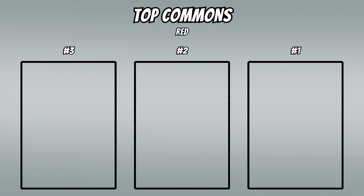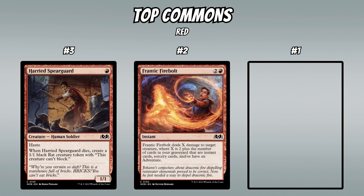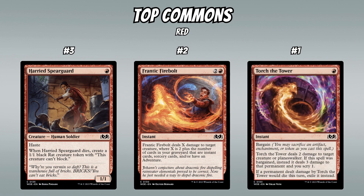In red, at number three is Harried Spearguard — a 1-mana 1/1 with haste that dies into a rat; don't overlook these 1-mana creatures, they consistently overperform. At number two is Frantic Firebolt — 3 mana for 2 damage at baseline, likely 3 or more most of the time, with limitless upside — 3 mana for 8 damage is possible. At number one is Torch the Tower — one mana to deal 2 (or 3 with a scry if you bargain it) is excellent, and I think you'll have bargain fodder a decent portion of the time.